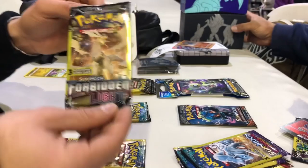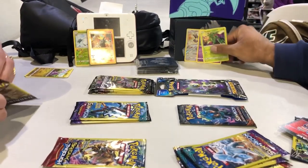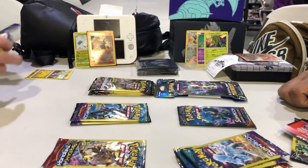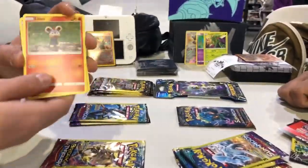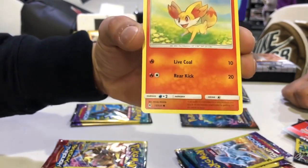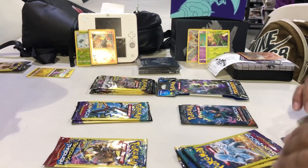Next up I'm opening up Sun and Moon Forbidden Light. We're getting into this — there's no code cards in Dollar Tree packs. Flipping this guy over, we got Litleo, Tyrant, and Fennekin. And Fennekin is actually the starter Pokemon. That's how out of it I am — I didn't even know! Alright, which one did you open? Forbidden Light? Yeah.